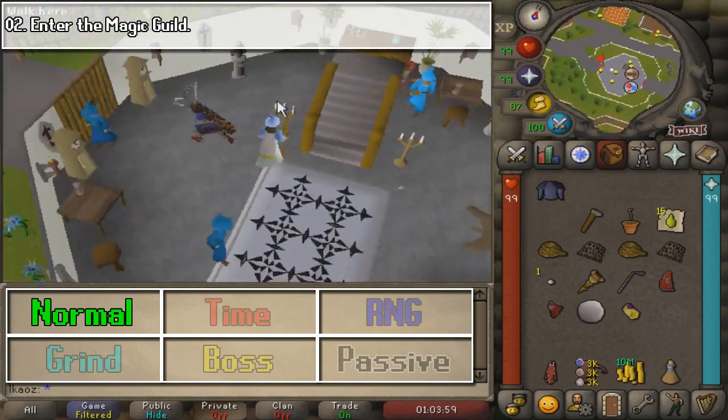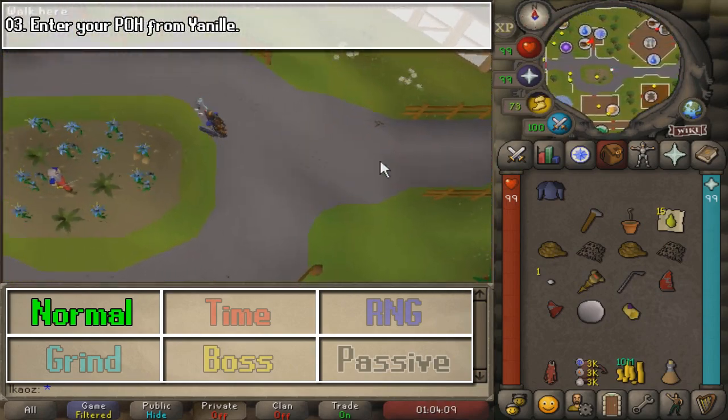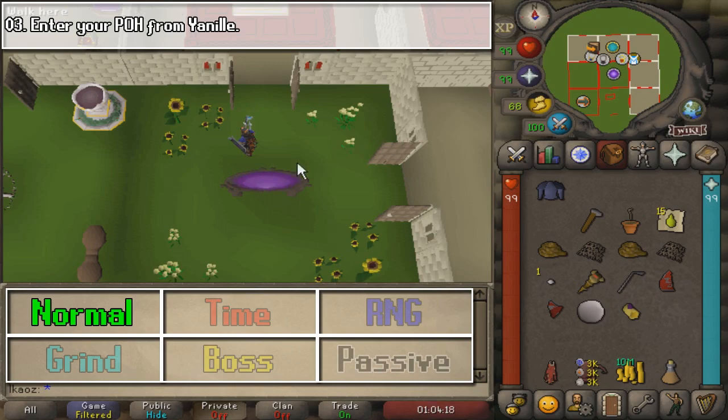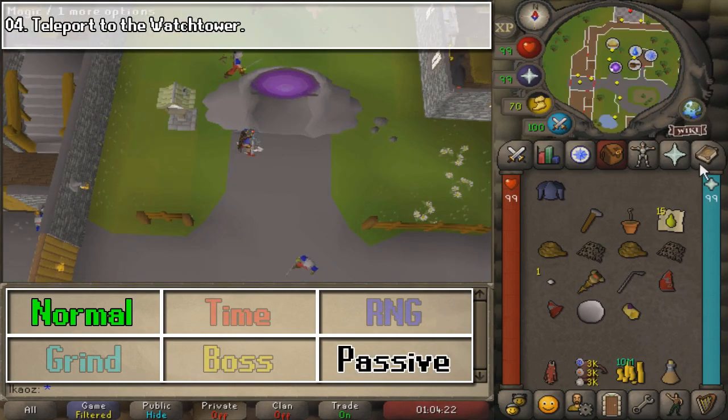You can actually leave through the left door and go slightly north-west, and with 25,000 Coins as well as 50 Construction, you can relocate your house to Yanille. All you need to do is enter the portal in that location, and that's going to be task completed.